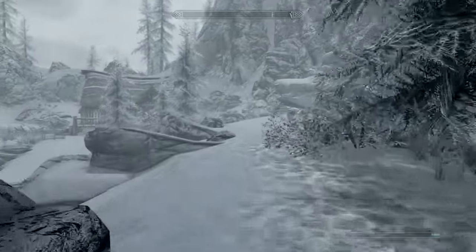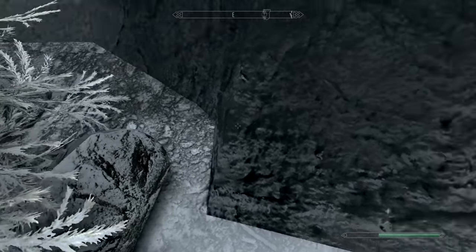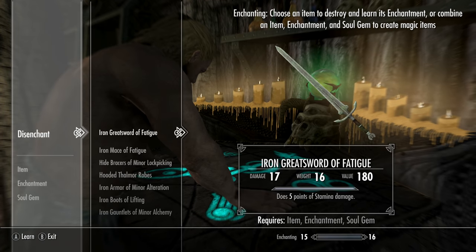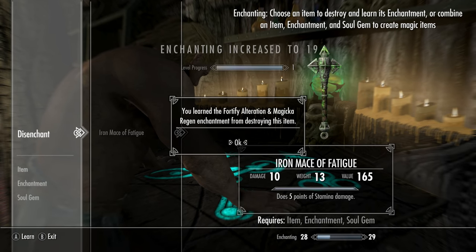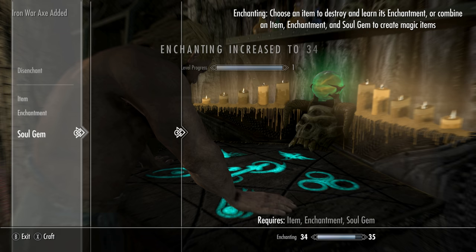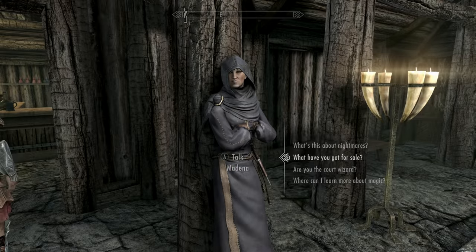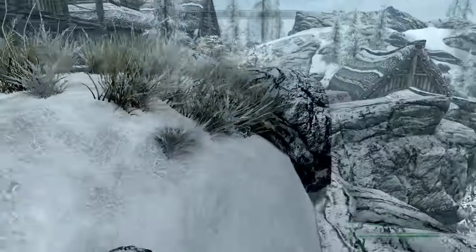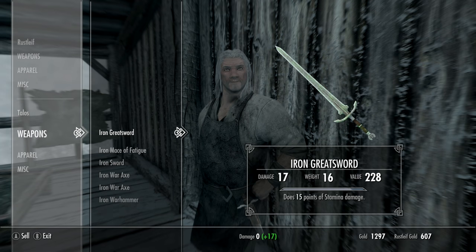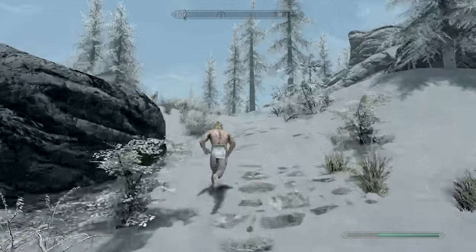Run all the way here — this is to get our Speech and Enchanting up. You can get into this hidden chest right here; take all the items. Once you've taken them all, come into this building and disenchant everything you can, then enchant everything you can with whatever makes it worth the most money. The first time you do this, you should get your Enchanting between 30 and 40. Don't use the Grand Soul Gems — save those; just use the others. Sell miscellaneous stuff to the smith. If he runs out of money, save in front of him, kill him, load — his inventory will be restocked.